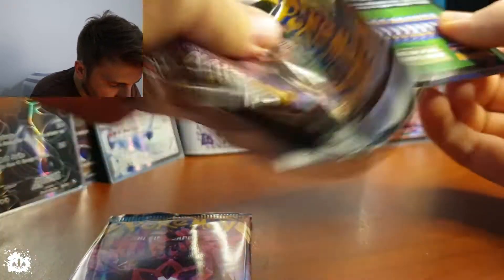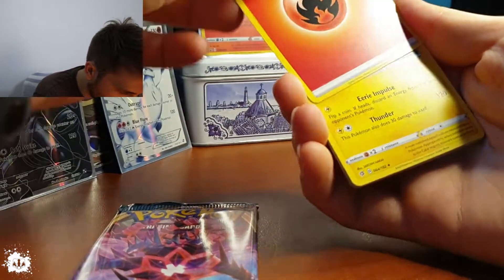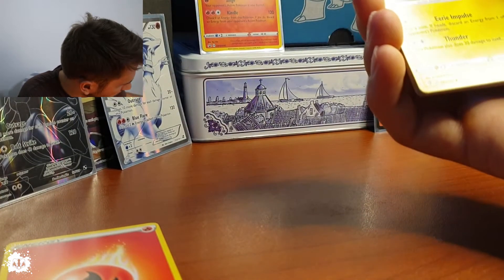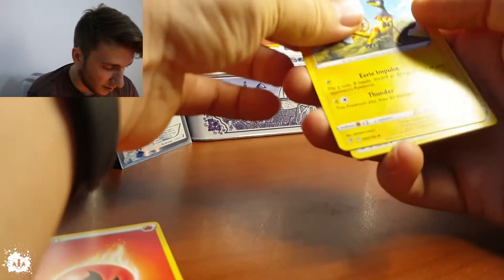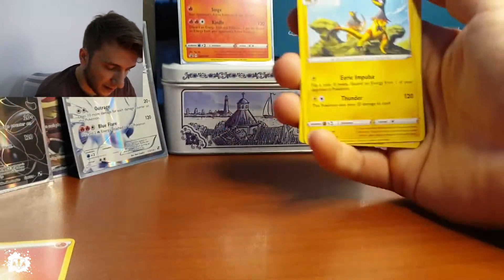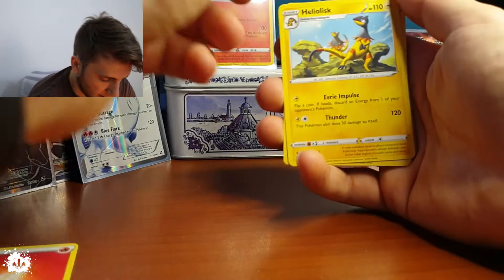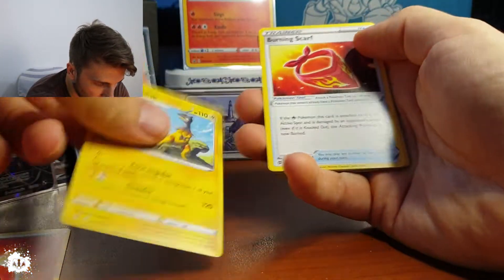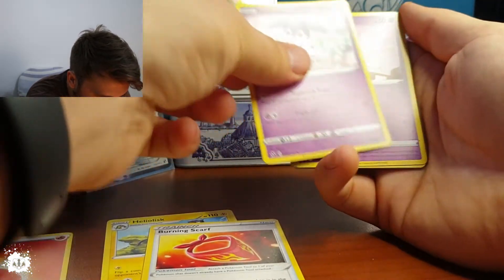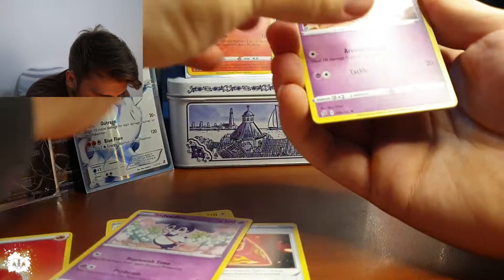Let's see how it goes. One, two, three, four from the back — let's go. We start with a fire energy. I'll save the energies; the packs go downstairs. We've got a Heliolisk, a Burning Scarf at the same time.